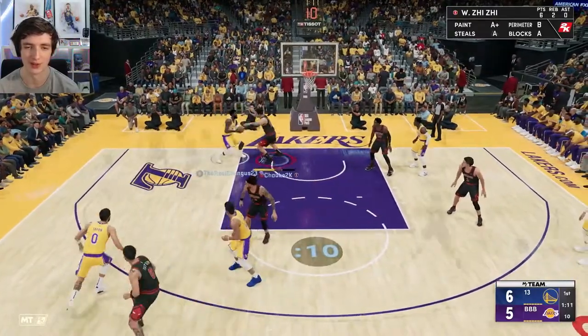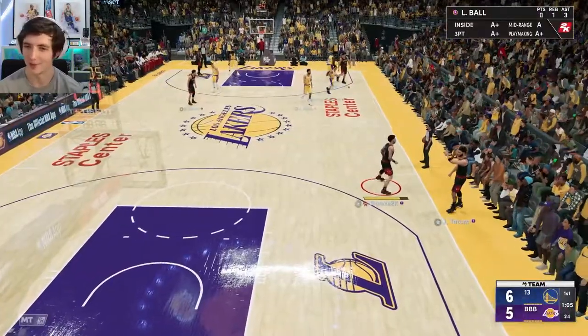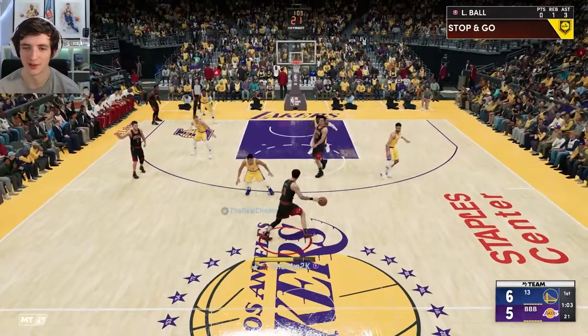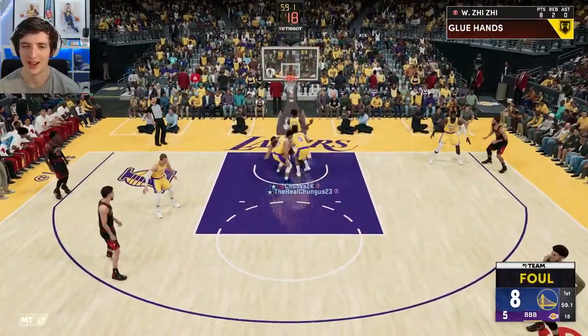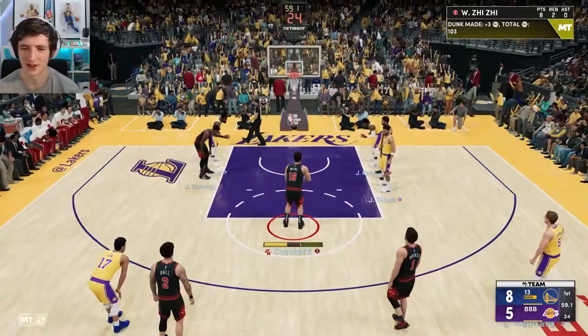So far, three assists and one rebound — yet to score still, which is a little bit frustrating. We get a steal here. This man is not happy — he's going to start fouling me. He doesn't want to give up his limited chances. I got my ring first game last night, so I'm purely playing for rewards at the moment. Inside again to Wang — four assists now for Mr. Lonzo Ball.